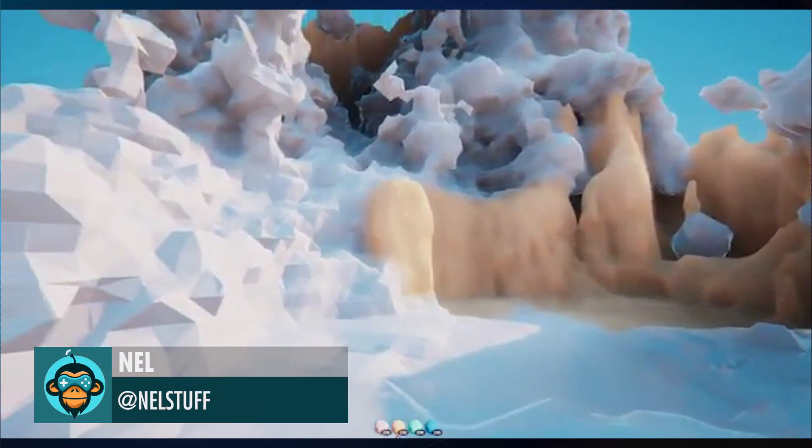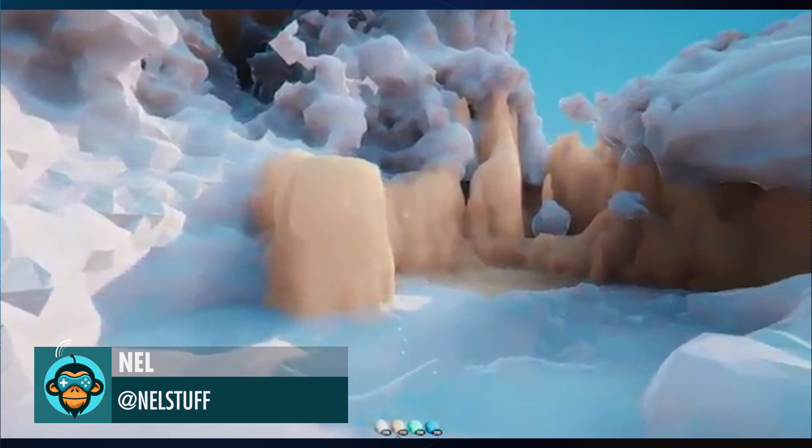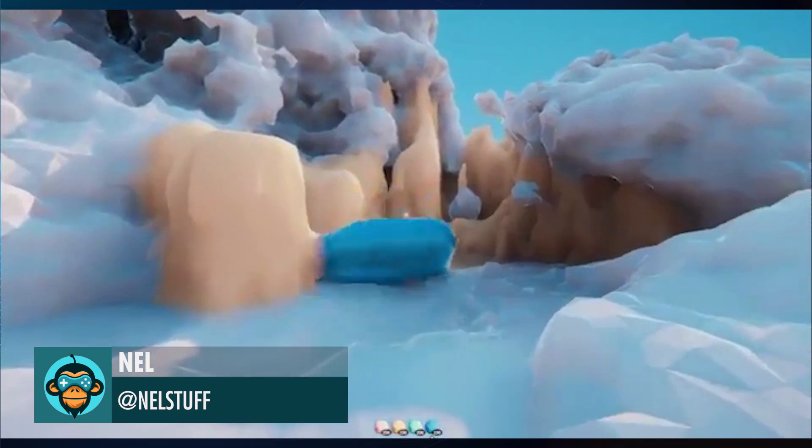Nell is using some wizardry to deform geometry similar to how you would naturally break ice down using water.